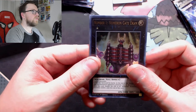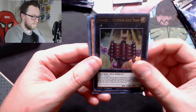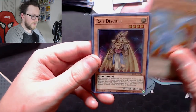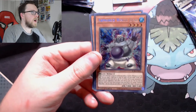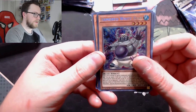Number 1 Numeron Gate Ekam — whatever the pronunciation — Salamangreat Gazelle, also happy this got an alt-art reprint, Quakimaro Draco, Ra's Disciple, and Armored White Bear. I actually think this could have some application in Tri-Brigade that is going to be coming out in a little bit.